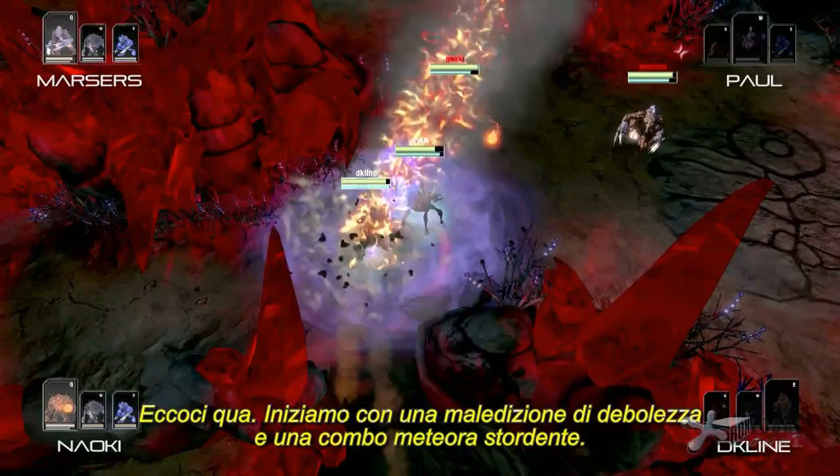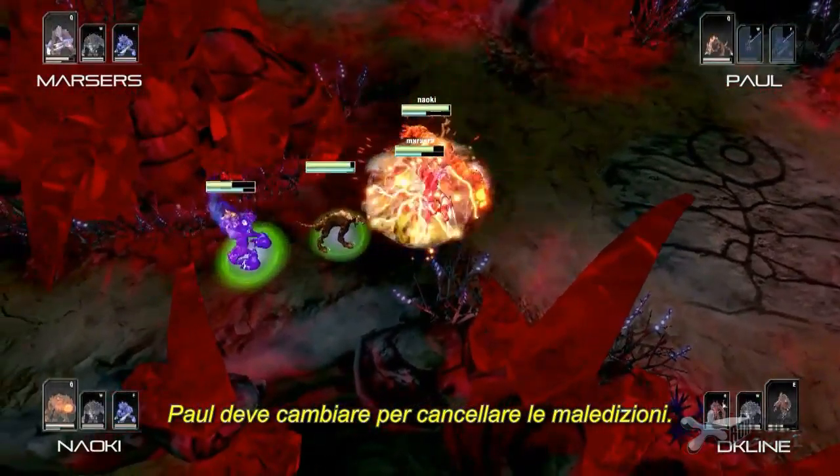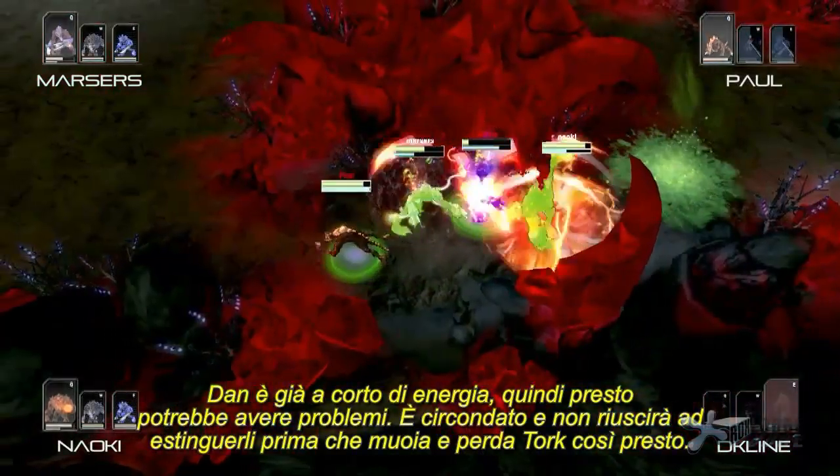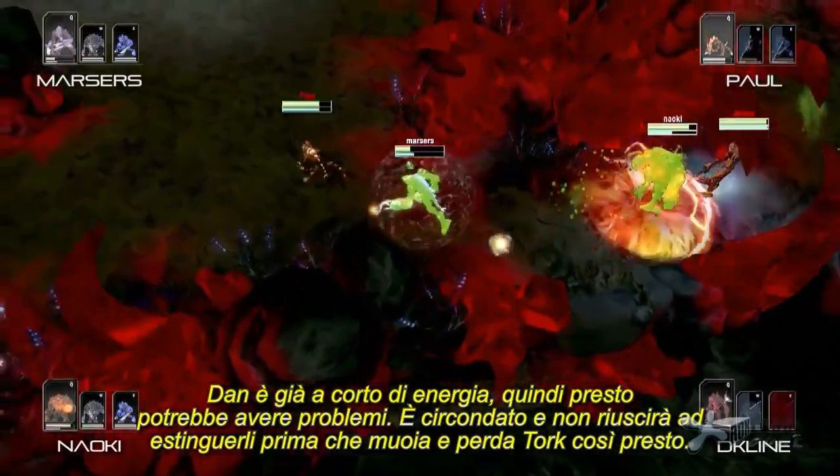We open up with a Weakness Curse and a Meteor Stun combo. Paul has to switch to clear those debuffs. Dan's already looking pretty low, so he could be in trouble. He gets surrounded and can't get the switch off before he dies, so he loses Torque right off the bat.